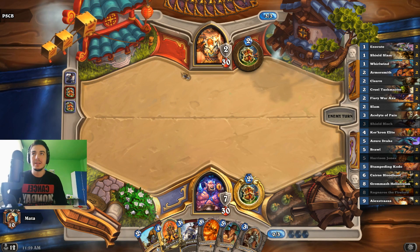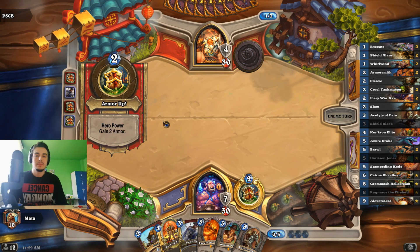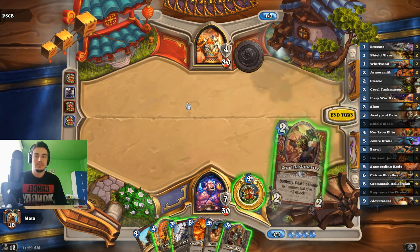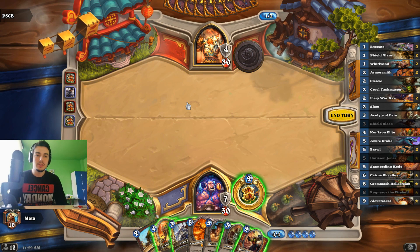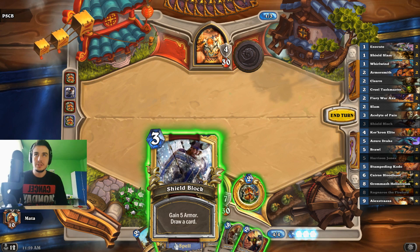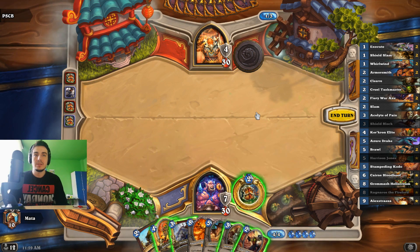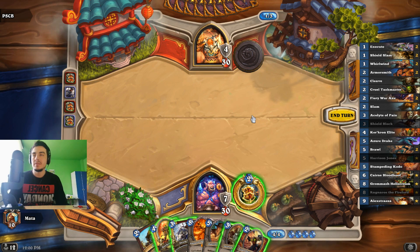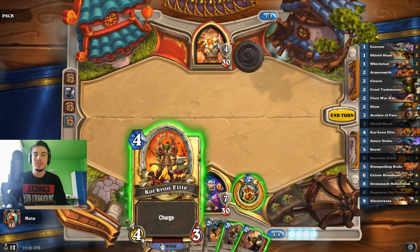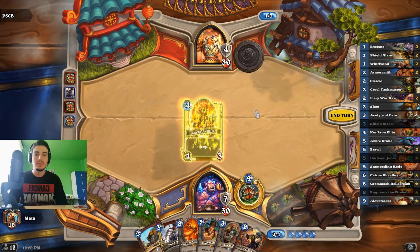In most other matchups it's like... okay. So we have a couple of options now. We can play our other shield block. I would like to play Acolyte plus Taskmaster on 5 to draw some cards. And Corcoran is just good on curve — we spend all our mana, so I guess we'll just play him.